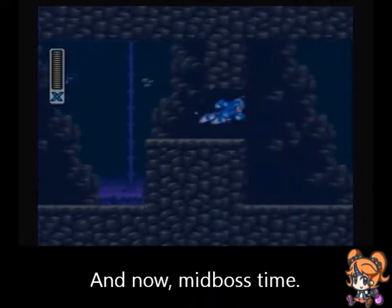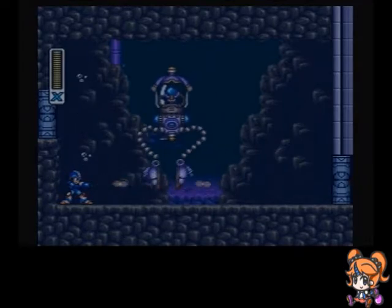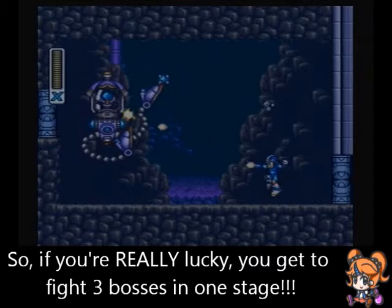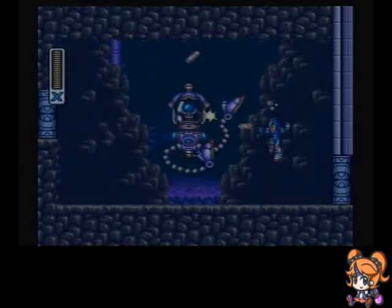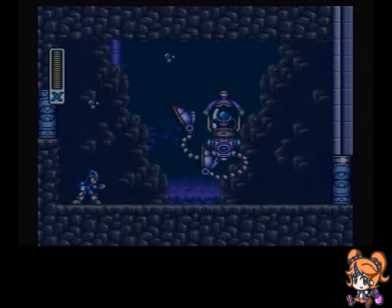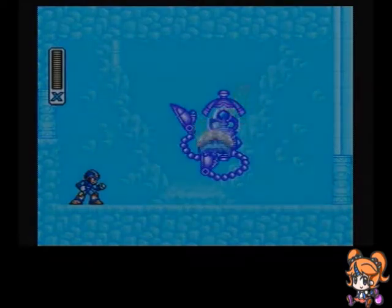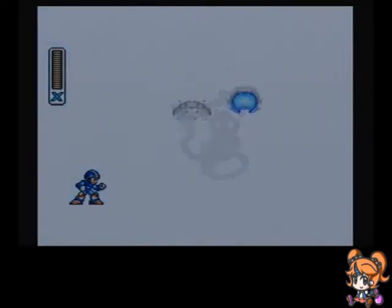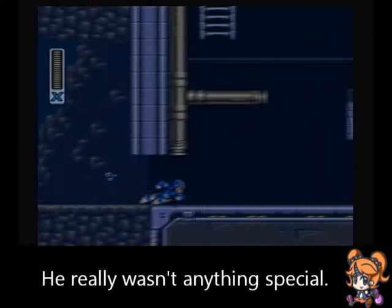Now this boss door, on the other hand, has an actual mini-boss. All you gotta do is just kind of pelt this thing while dodging its missiles and its mines. Which isn't all that hard — you can just slide underneath him and he doesn't take that many hits. So after this clown that explodes like a normal boss, let's move on.